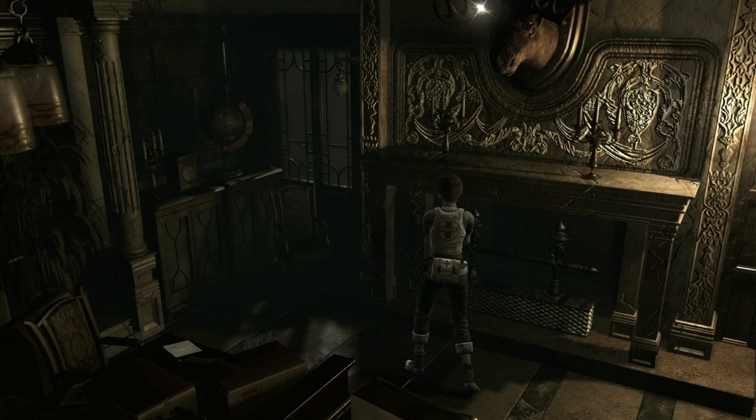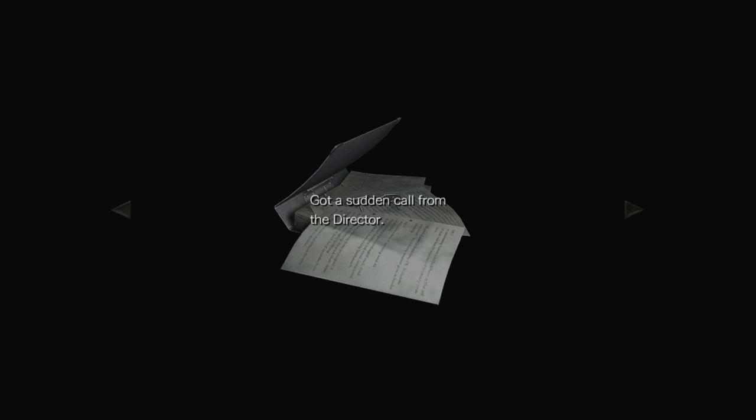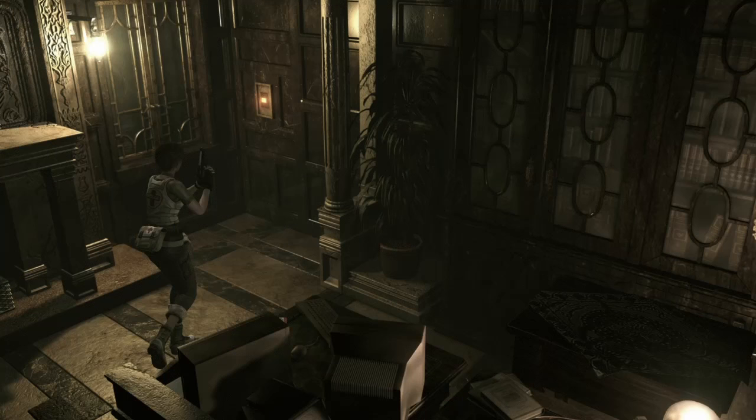There is something on the moose trophy up there. Assistant Director's Diary, September 2nd: 'A useless bunch of trainees as always.' William and Albert — William Birkin and Albert Wesker for sure. Scholar will and practical. Opposite, competitive. Sudden call from the director — encourage a rivalry. Of them tearing at each other's throats. That's proof.